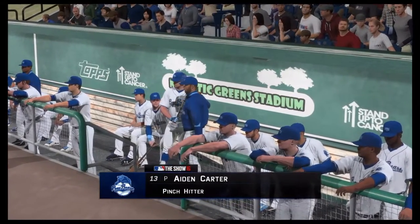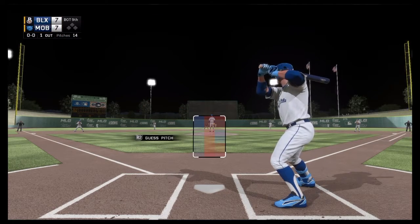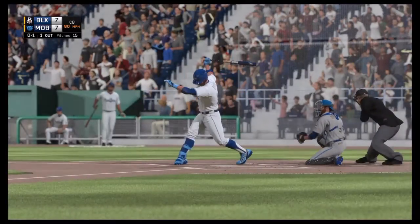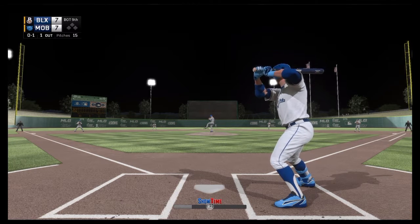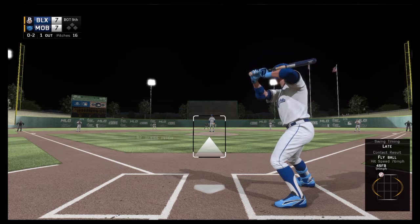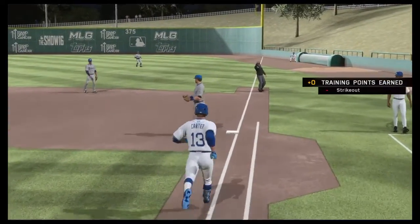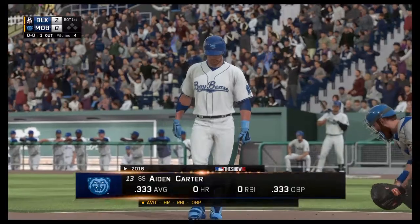Moving to the next game where Carter will be pinch hitting for the Bay Bears in the bottom of the ninth, tied at seven. Slow motion - swing and a miss, strike one on a nasty curveball, not expecting that to be the first pitch. Next pitch fouled off behind home plate, then pitch number three - Carter strikes out. Not as productive as I'd like for a first pinch hitting appearance, but I believe we end up winning that game.